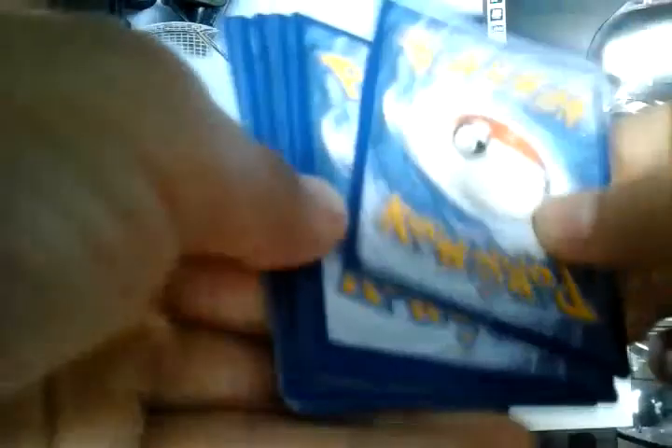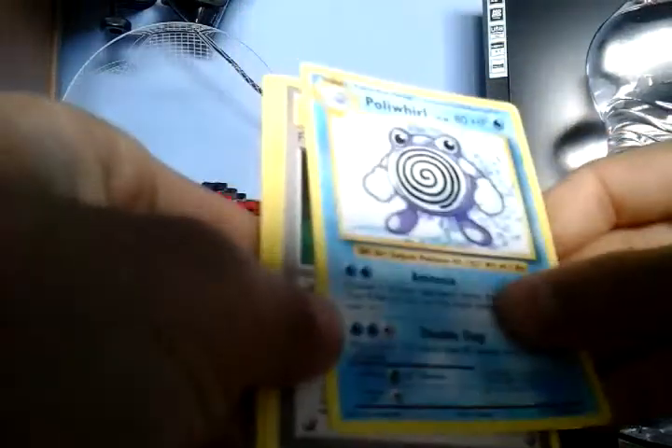The Evolutions pack brought back the Diglett art. Cards revealed: Diglett, Porygon, Diglett, Gastly, Caterpie, Drowzee, Magikarp, Pidgeot, Spirit Link, and Electrode. That was decent — I think I won that round.